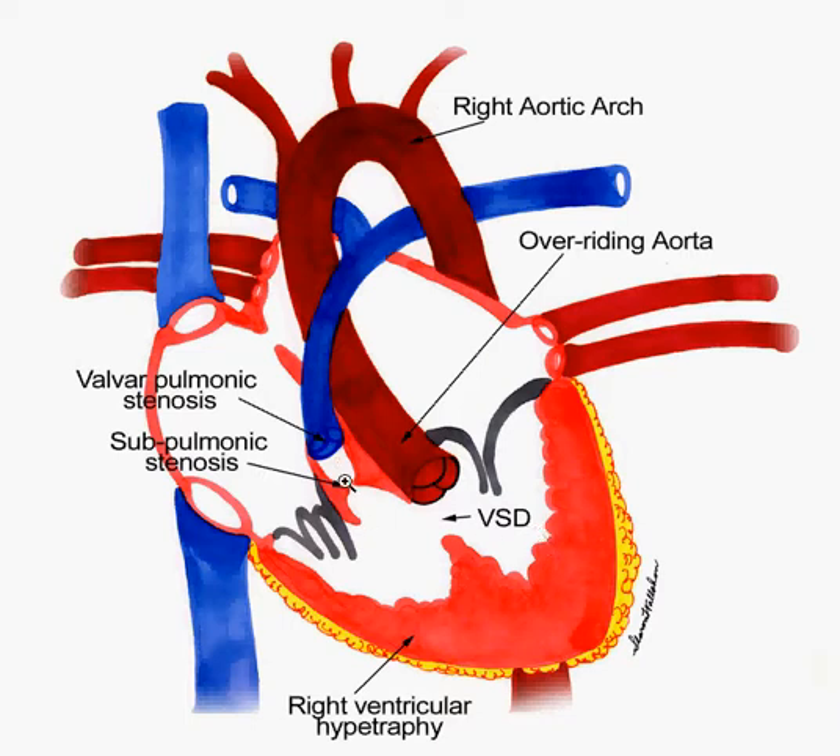There is pulmonic stenosis, and a good mnemonic for this from First Aid is PROV — P-R-O-V — so think 'prove that you have a Tetralogy of Fallot.' P is for pulmonic stenosis. The pulmonary artery is what goes into your right and left lungs, so we're blocking blood from getting to your lungs.